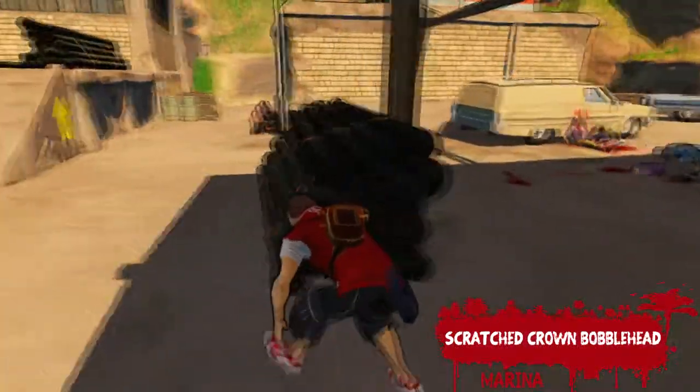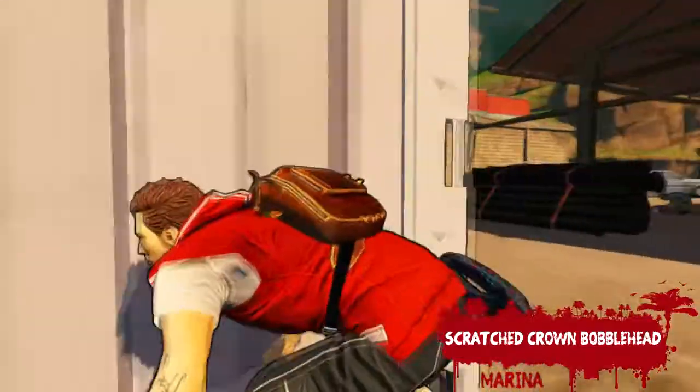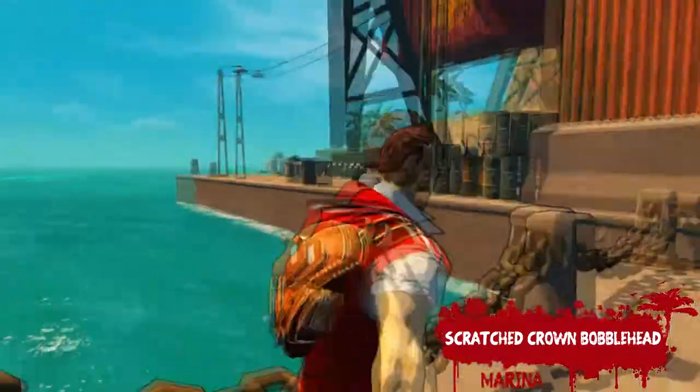First up is the Scratched Crown Bobblehead. Just after you take the rope down to the marina, go through this shed-like area, past this crate, and it'll be hiding in this corner.